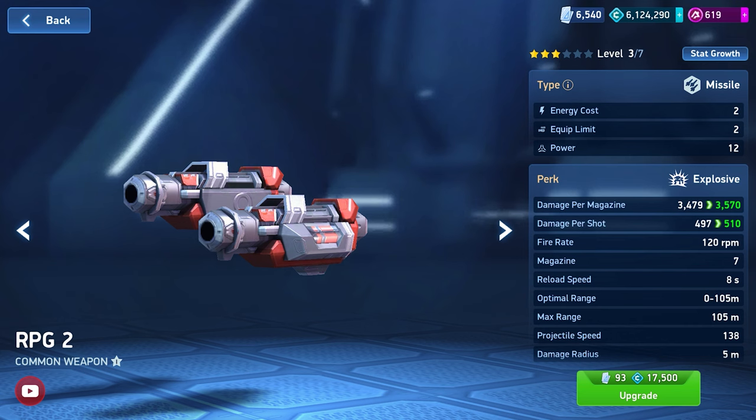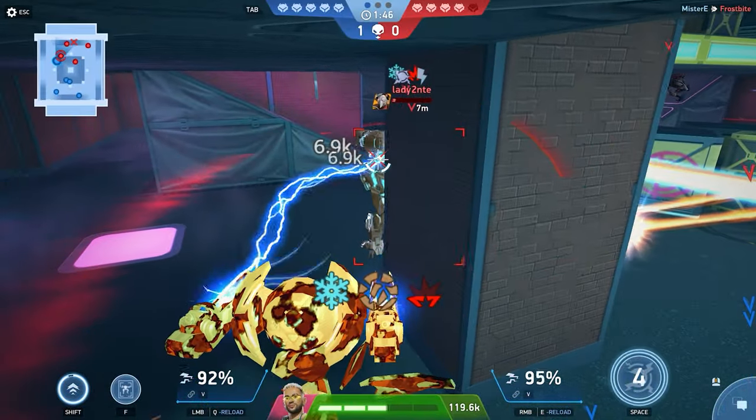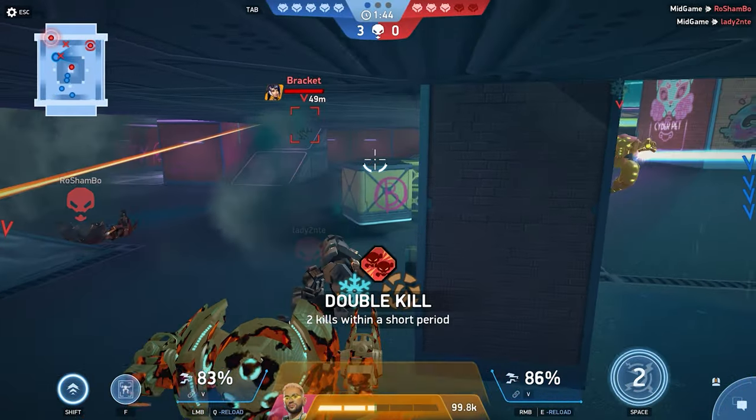Weapons are upgraded similarly using credits and blueprints, but instead of health, you increase damage and an additional parameter depending on the weapon. Since we started talking about weapons, let's talk about weapons.